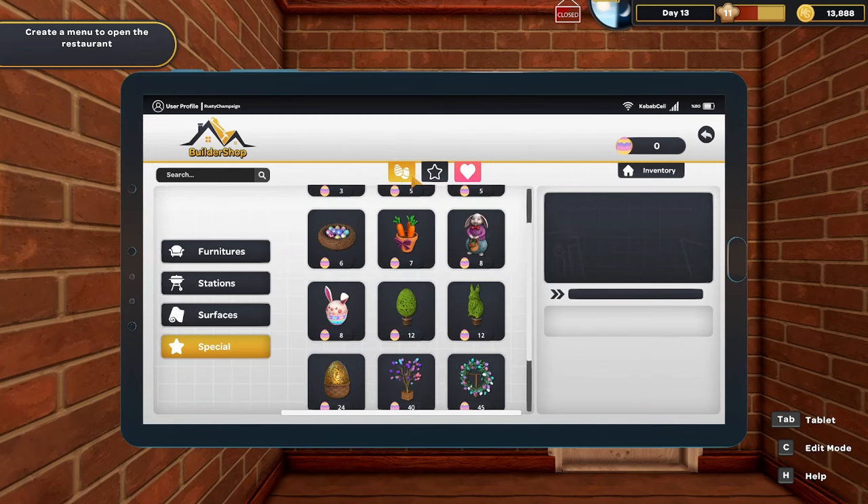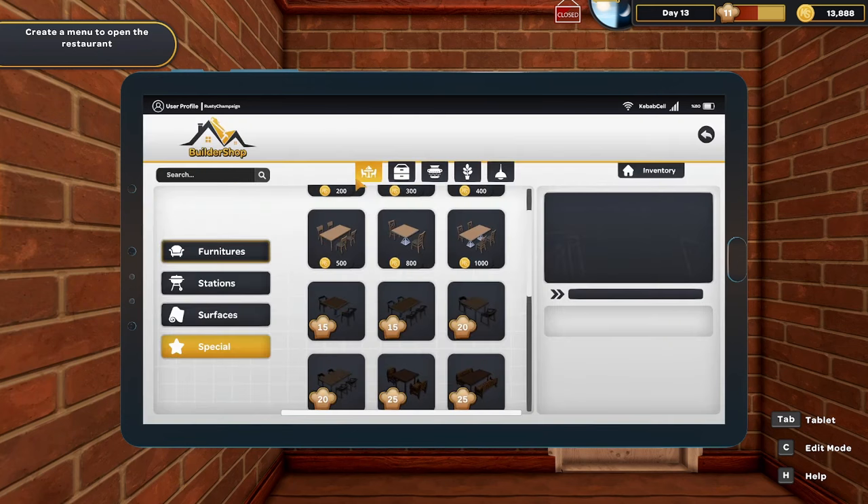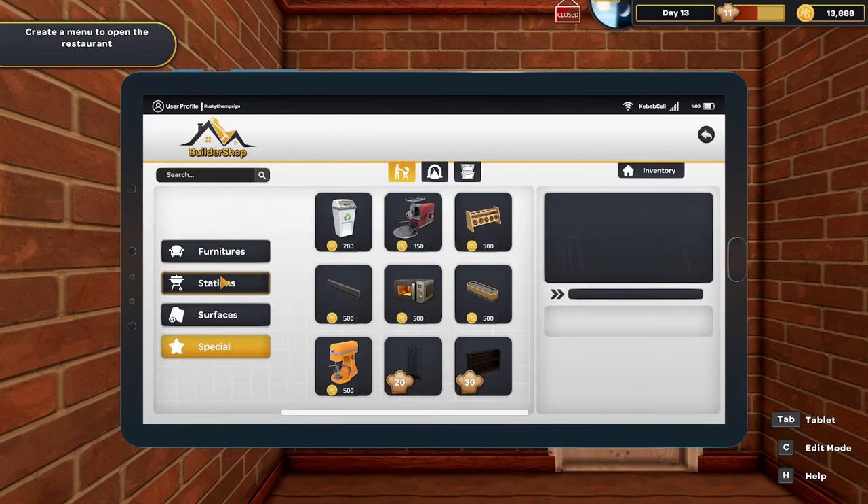There's also the old Valentine's Day stuff from the previous event. The other big thing they added is — if we go to the warehouse and to stations — they added a microwave, which is a huge thing.